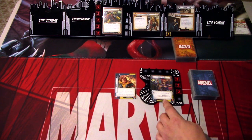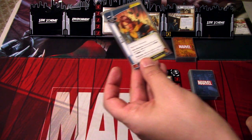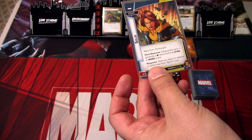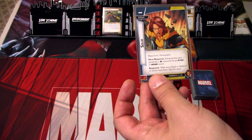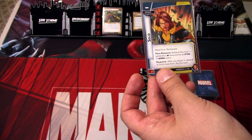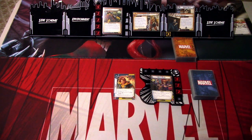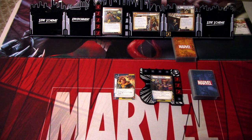We are playing Kitty Pride. Setup puts Mass Form upgrade into play — Solid side up. Solid side reads Mass Form — permanent hero response: exhaust this card to generate a physical resource for an attack or defense event. Response: after you attack or defend in Solid Mass Form, flip this card. Okay, so we need to get rid of this threat somehow. We are playing an aggression deck, so we'll see how that goes.